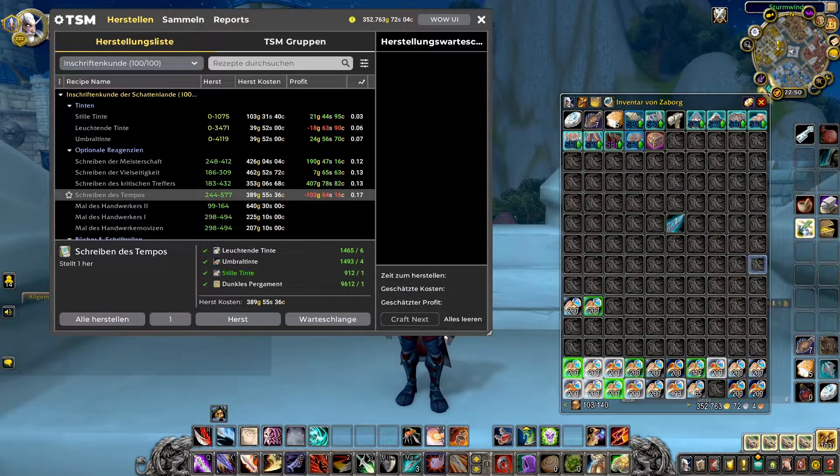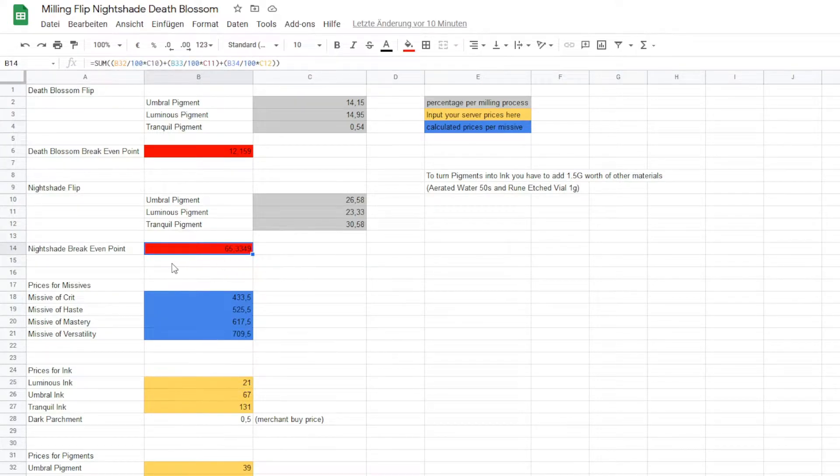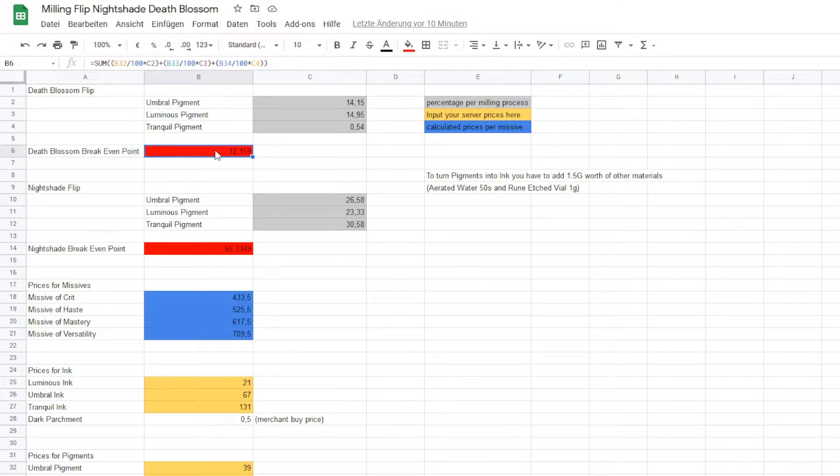Let's swap into the table I made. You can see the stats from Death Blossom — the percentages you can get for Umbral Pigment, Luminous Pigment, and Tranquil Pigment — and this is your break-even point. This break-even point is calculated with the ink prices on your server and the probability of each pigment being milled from Death Blossom. The same thing is here for Night Shades. For Death Blossom, the break-even point is 12 Gold, and for Night Shade it was 65 Gold.